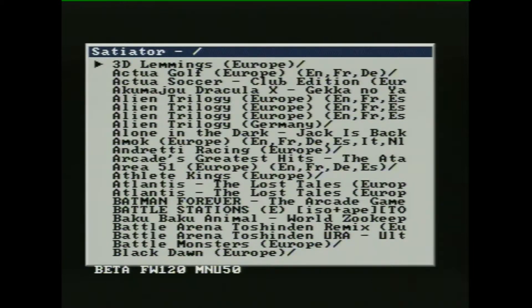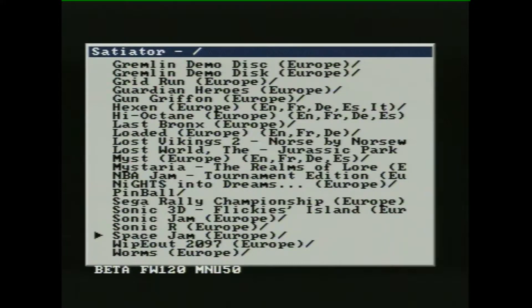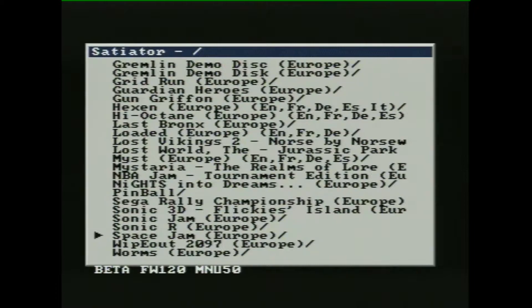So what are the changes? Well, it's mainly around the firmware. There were a couple of issues with sound, especially in PAL. The index sound for Space Jam wasn't working. There are also some loading issues with a couple of games — games which have actual loading issues on the physical discs anyway. Gex has an issue loading in some regions, and apparently that's fixed. If so, it effectively makes the Satiator better than the original machine.